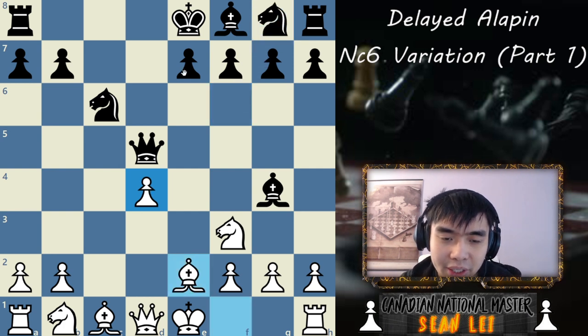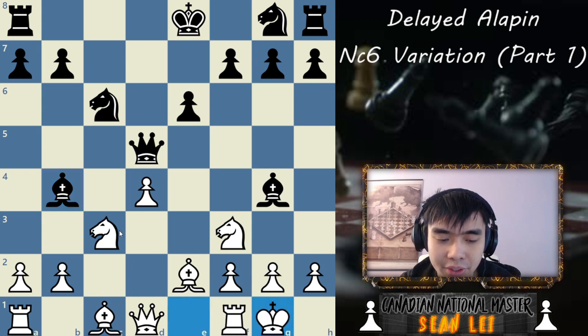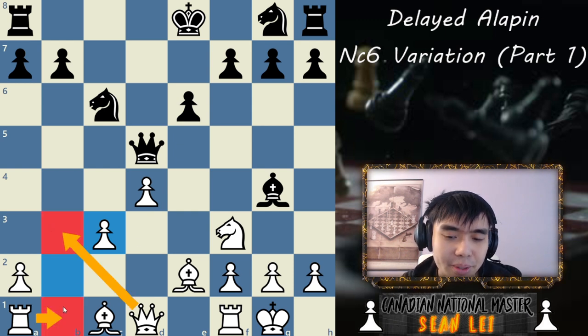Now let's say they play E6 and Knight C3. A lot of people like to play Bishop B4, and after you castle, they just capture, capture, and say they don't have to move their Queen. But is the Queen really that well placed there? We can play moves like Queen B3, Rook B1, basically gain a lot of compensation on the B-file, just attack this B-file — what is our opponent going to do?